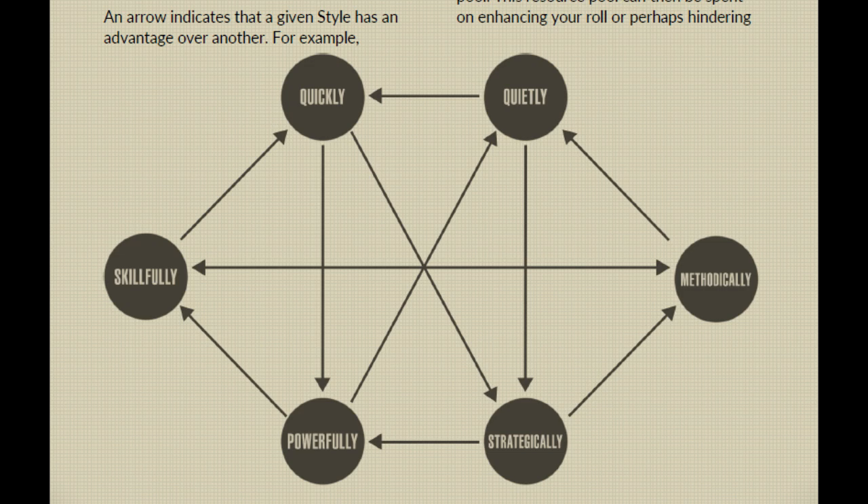For example, a straightforward task is of difficulty 1 — this is something an average character can succeed at. A challenging task is set at difficulty 3; a character with special expertise will pass this most of the time. But when it comes to a nearly impossible task, this is difficulty 6. Succeeding at such a task is the stuff of legends.